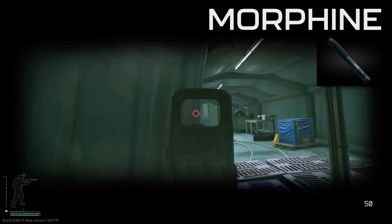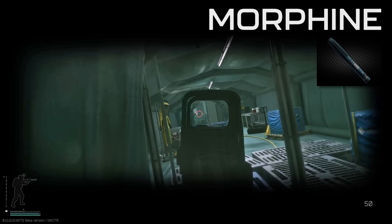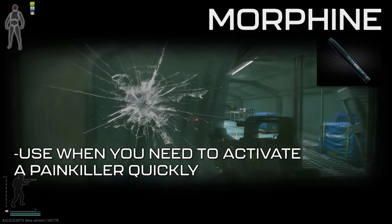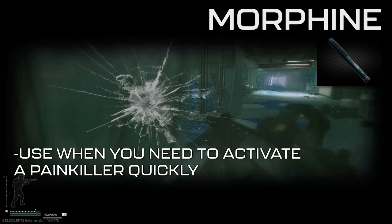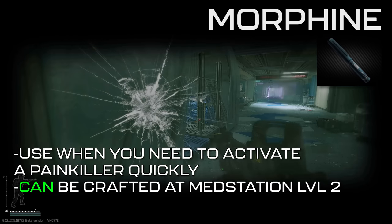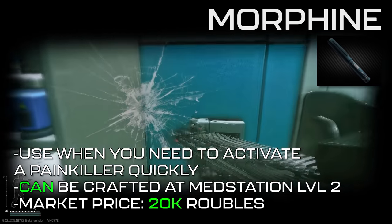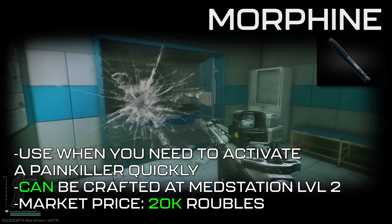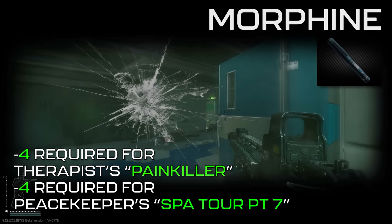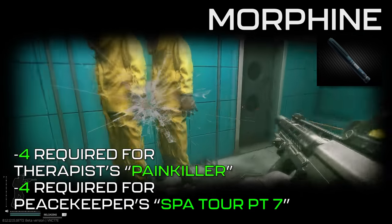As for when to use morphine, you can treat it as any other painkiller. I use another painkiller for typical pre-medding throughout the raid and before combat, and save morphine for moments where I need to activate a painkiller quickly mid-fight. It can be crafted at med station level 2 using a syringe, pile of meds, and analgin painkillers. It sits around 20,000 rubles, making it one of the cheapest injectors on this list. You'll need 4 found in raid for Therapist's Quest Painkiller, and 4 found in raid for Peacekeeper's Quest Batur Part 7.